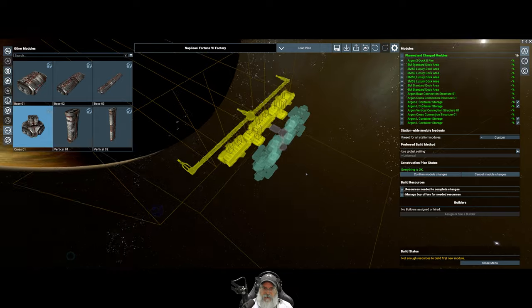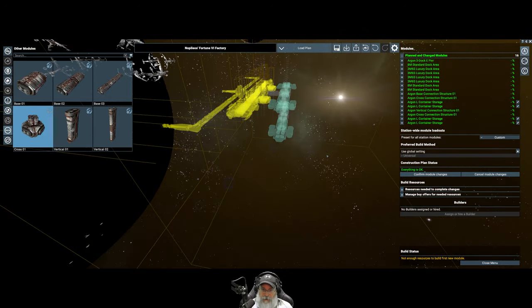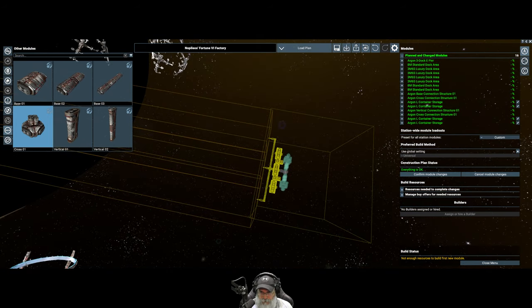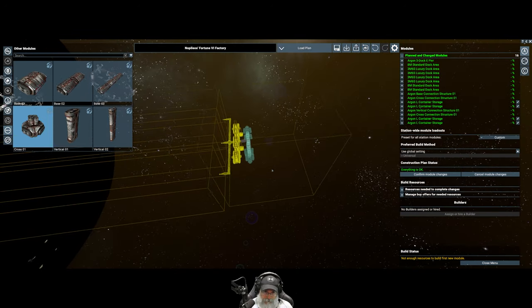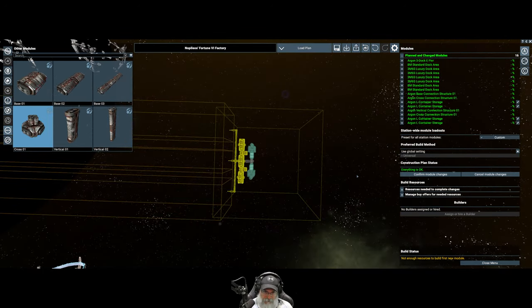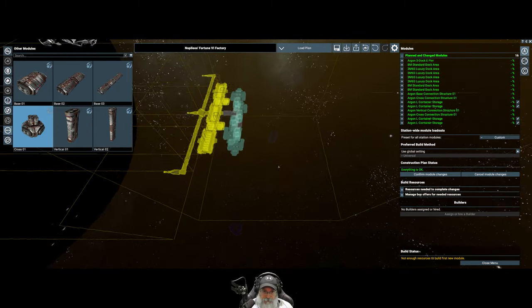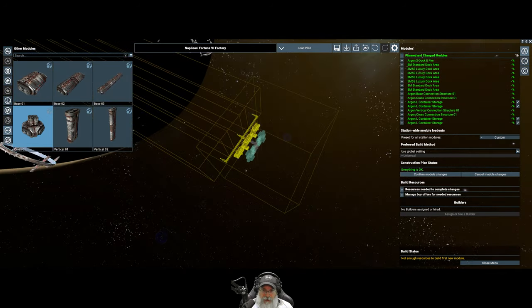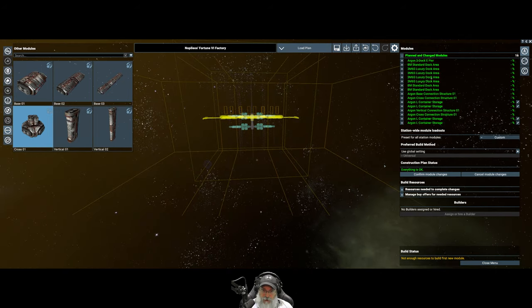If it turns out we need more storage, we have lots of room to expand up and down as needed. I'm probably making this plot deeper than I really need to, but it's better to have a little more than not enough. I have no idea how this trading station is going to go in terms of capacity, so it's good to have options. If we need more large storage, the next set will go up so we can keep things symmetrical.